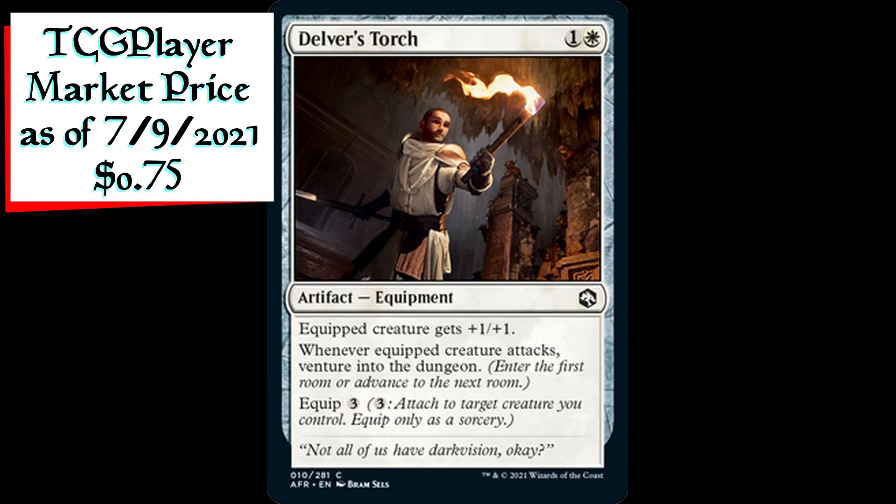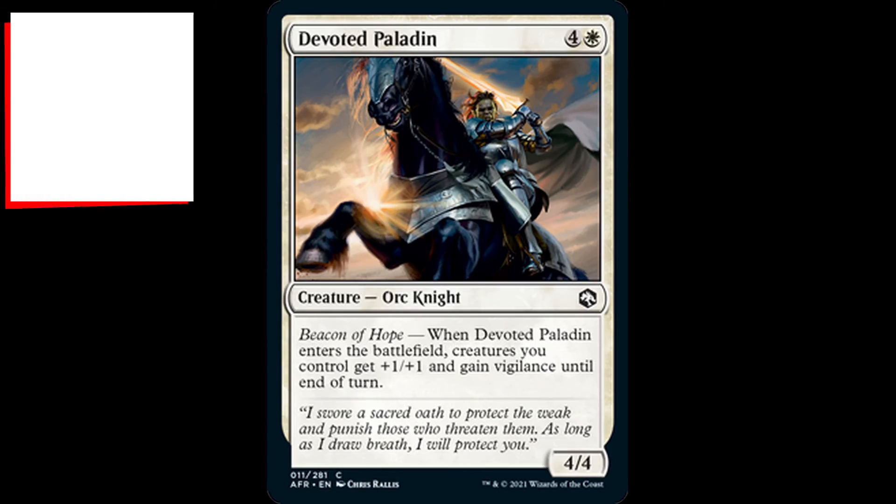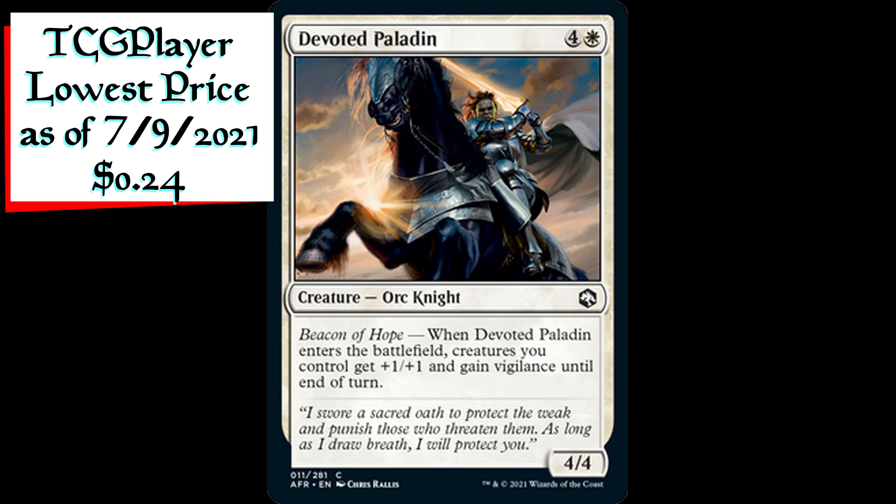Delver's Torch is an artifact equipment for one generic and one white mana. Equipped creature gets plus one plus one. Whenever equipped creature attacks, venture into the dungeon, and it has an equip cost of three generic mana. Devoted Paladin is a 4/4 orc knight creature for four generic and one white mana. Beacon of Hope: when Devoted Paladin enters the battlefield, creatures you control get plus one plus one and gain vigilance until end of turn.